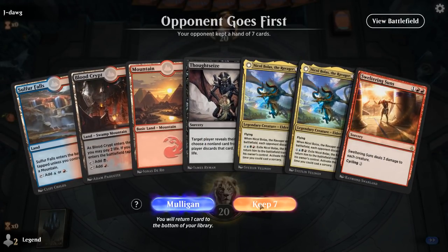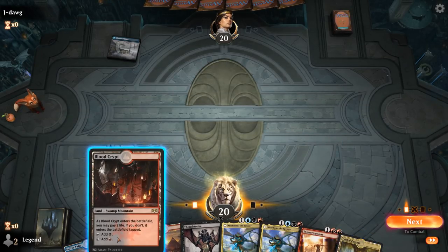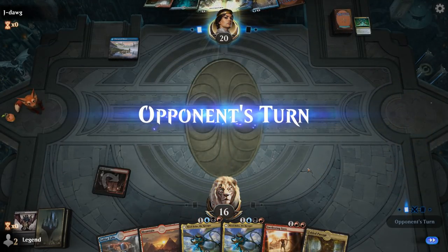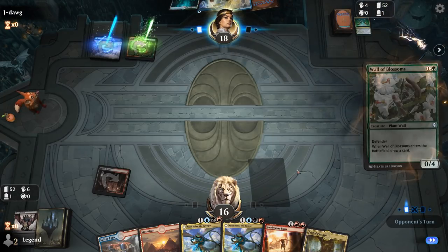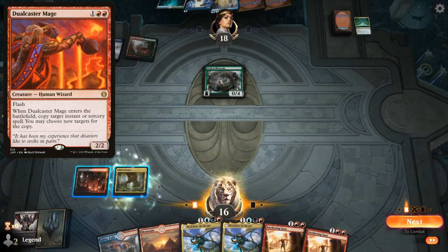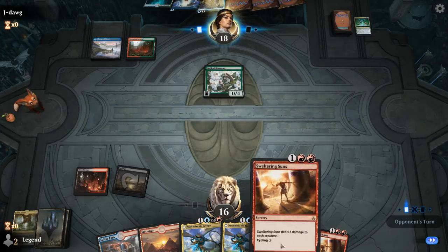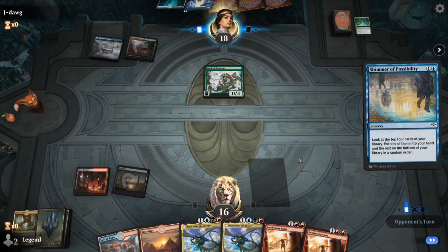Game two: we're on the draw with a fine opening hand — some early interaction with Thoughtseize and Sweltering Suns, then Nicol Bolas as a nice curve topper. Opponent is probably a Neoform combo deck, which is confirmed, so we just take the Neoform. This opponent needs to find another copy along with a Seagate Stormcaller or Dualcaster Mage to execute the combo. We fetch a Swamp, planning to cycle Sweltering Suns on turn three and play Nicol Bolas on turn four, hoping we don't get comboed first.